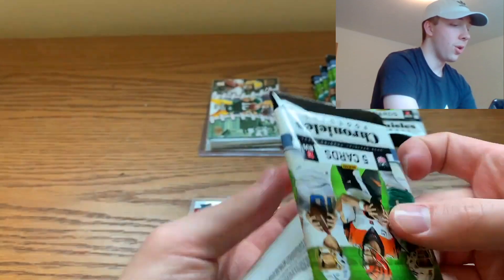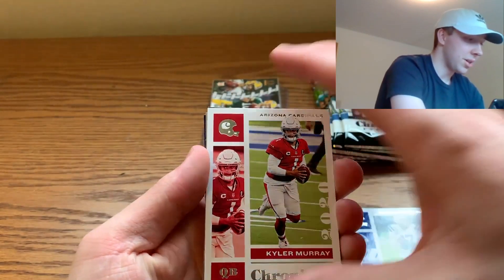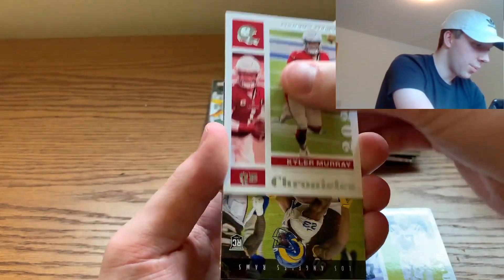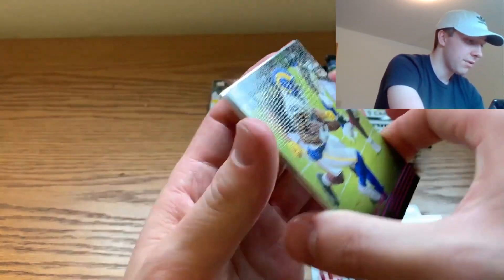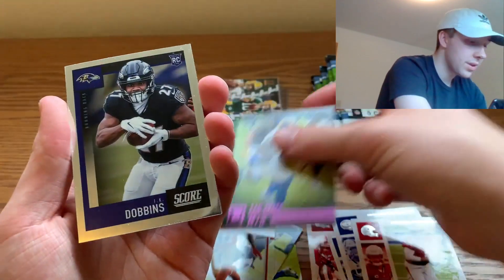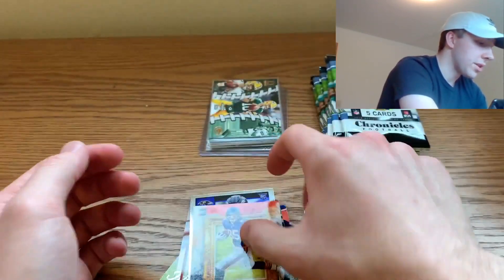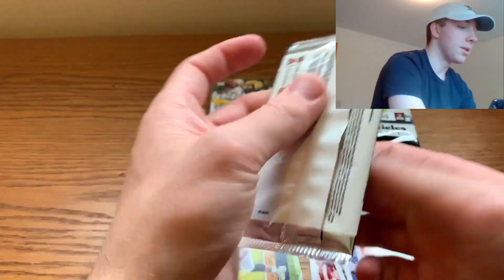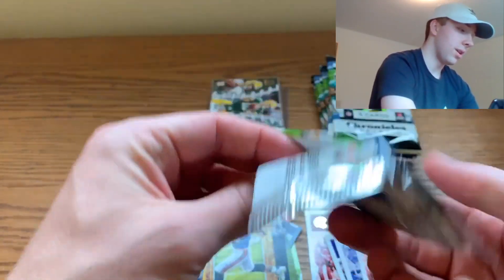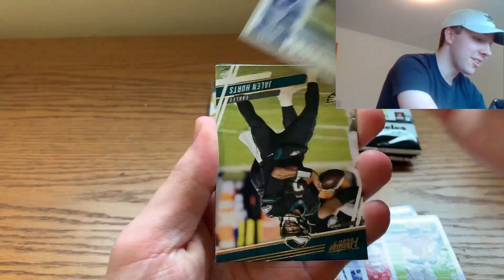Pack number two — no quarterbacks, that's all right. There may be a Prism Black coming — fair warning to the folks at home — but no, it was a Score card. J.K. Dobbins and Cole Beasley making his appearance as per usual. Then we're checking the back of a card hoping it's the right Charger — and pack three brings Jalen Hurts with a nice little Prestige rookie card.